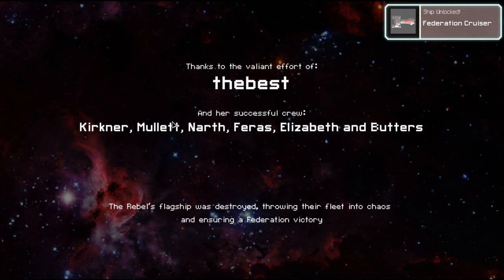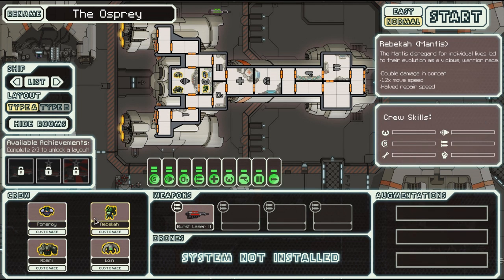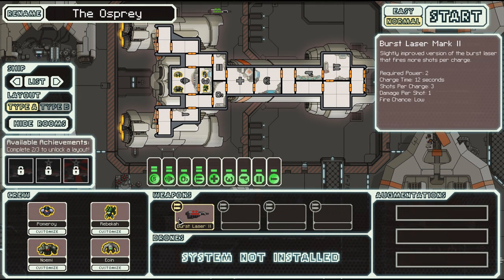And you'll save the galaxy or whatever. So what does the Federation Cruiser actually look like? Well, it looks like this, and it's got these four crew members: a human, a mantis, a rockman, and an engie. Pretty basic weaponry, just a burst laser mark two.